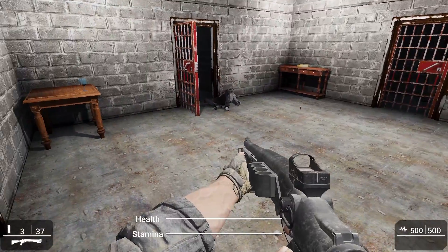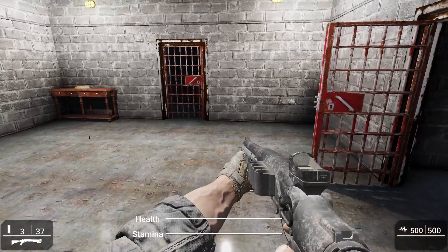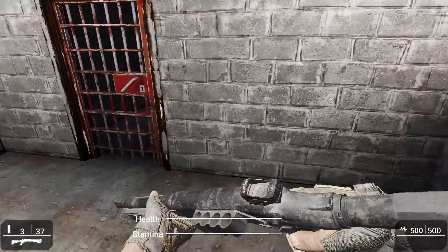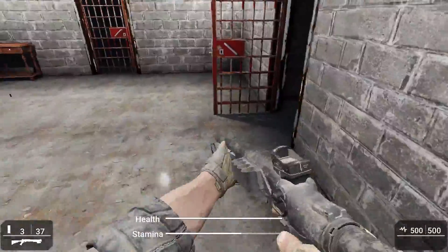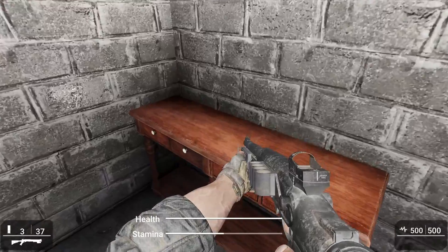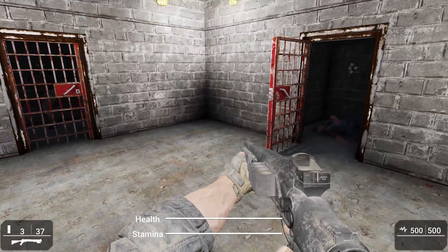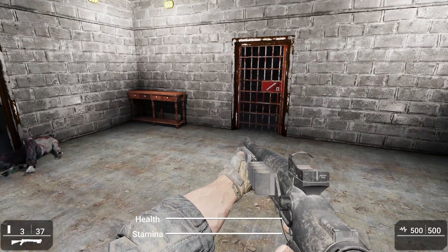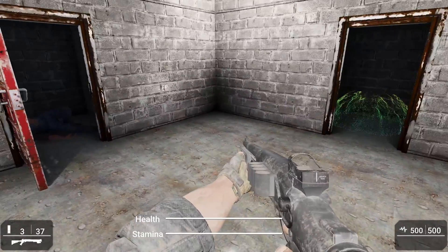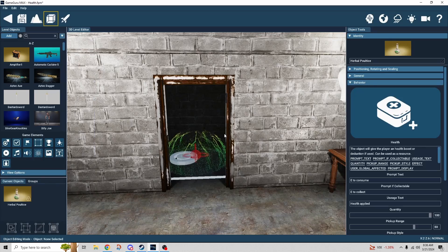We also have stamina. I've got a stamina bar which basically works the same way, and we'll cover how I set that up in a second. If I just run around I'm losing some stamina, and now I'll go and consume that red item — that gave me back a little bit of stamina. My stamina return is pretty high so I really didn't need it, but it basically works the same way as health — it's just restoring stamina instead of health.